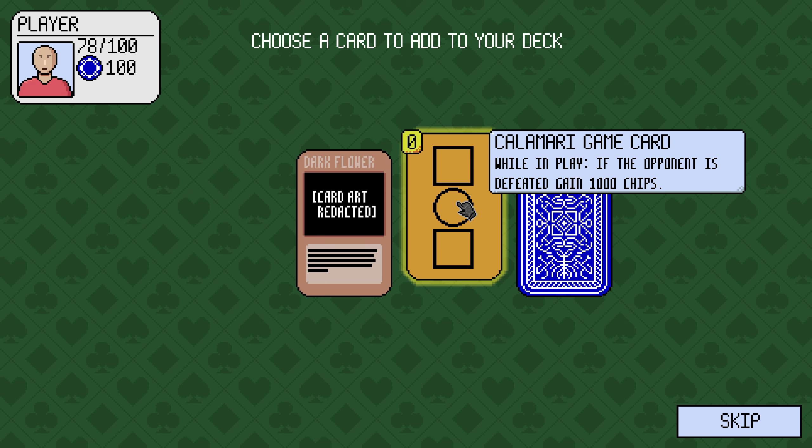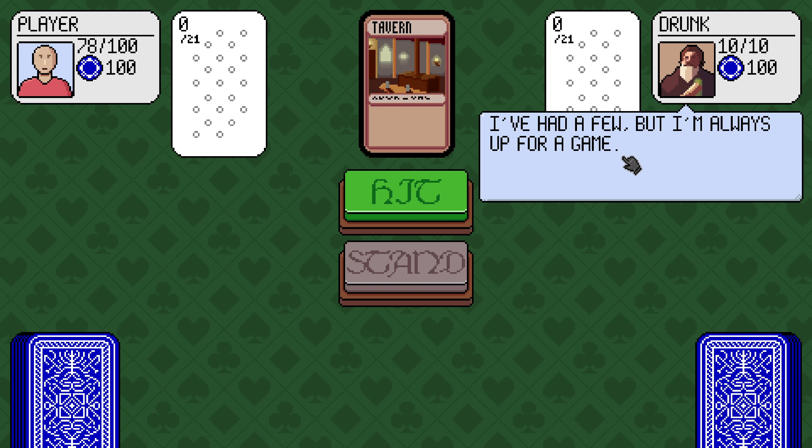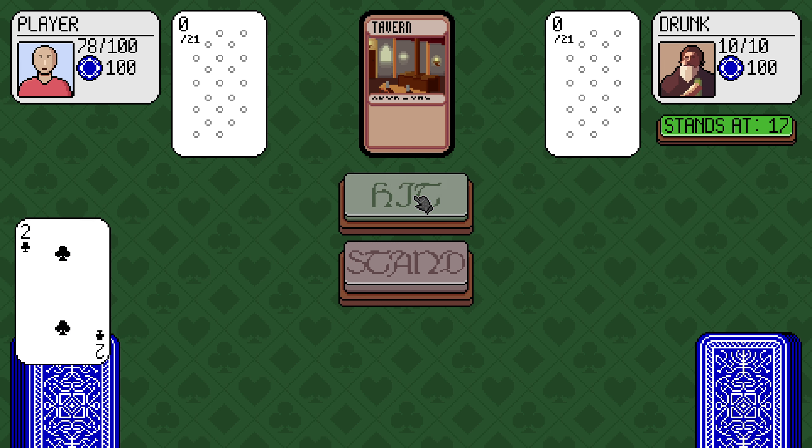Select this card to add a random card. I want to try and get 1,000 chips. That sounds great. We're up against the drunk.